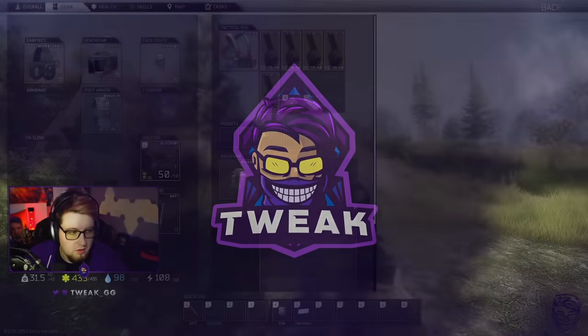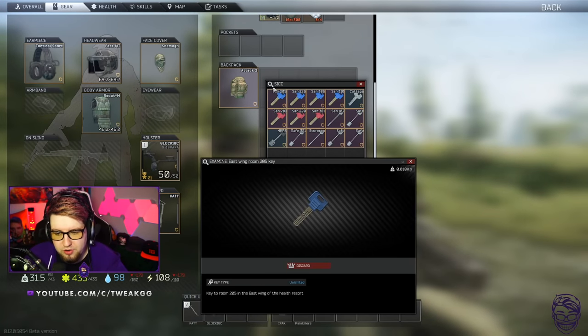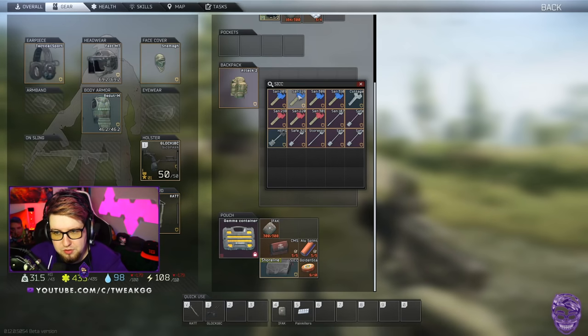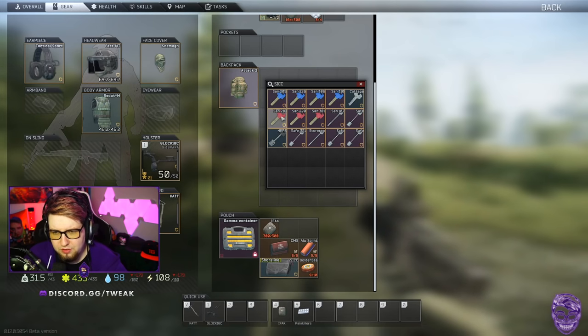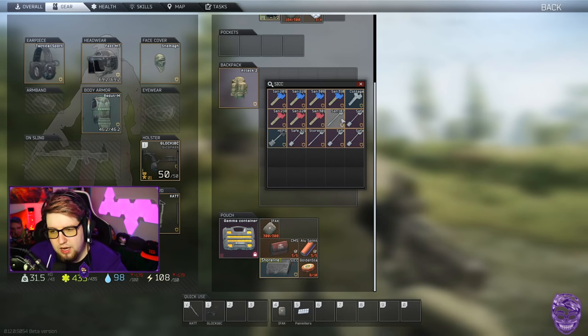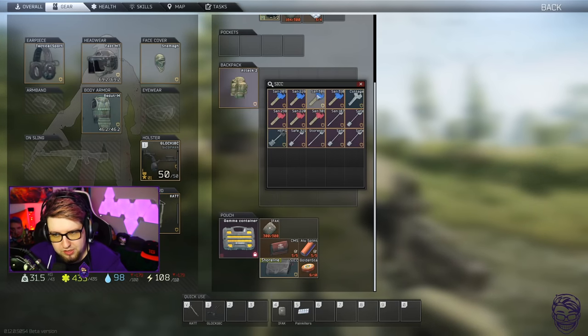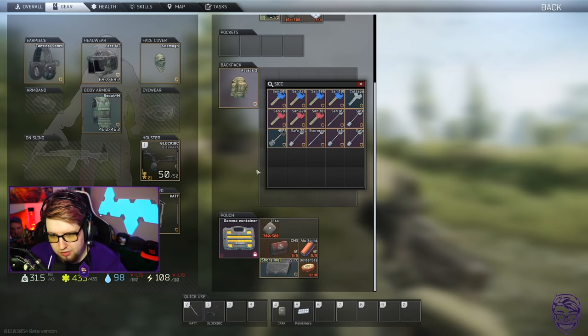I'm going to show you guys how I do it from the very start. I'm going to open my sick case — these are all the keys that I use. For East Wing I use 205, 226, 306, and 310. I also have the cottage key, which I'll explain in a minute. For West Wing I have 218, 220, and 301. I also have the 107 key, which I always forget to open. And then I have all of the safe keys for shoreline, the HEPS key, and the storeroom key. These are the 15 keys I use for shoreline.